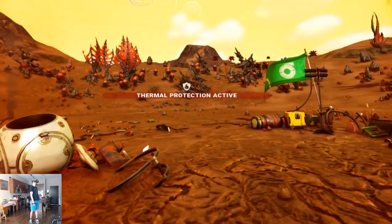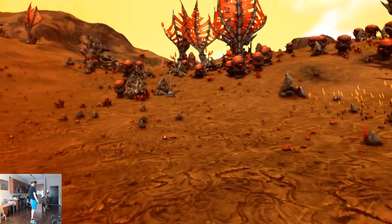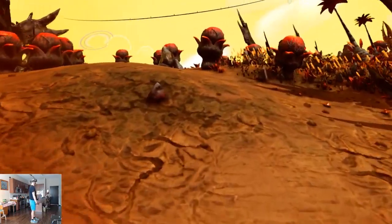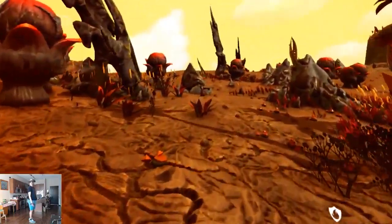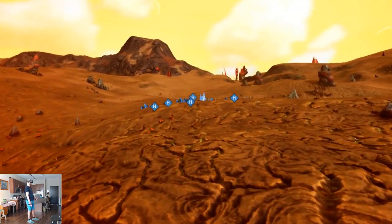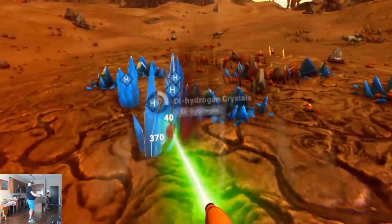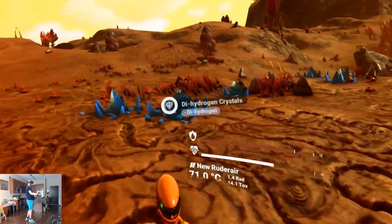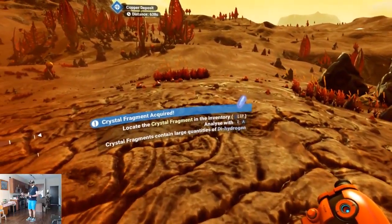Where am I going to find hydrogen? Good lord — thermal protection failing. Scanner recharging. I should have collected more minerals as I wandered. Hydrogen — there we go, excellent, very close! More ships overhead. A lot of hydrogen — fabulous! Can I just grab the crystals? No — that gets zapped pretty quick. This should be all the hydrogen we need.